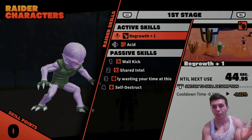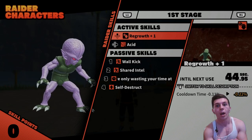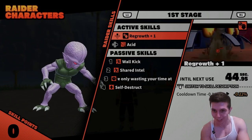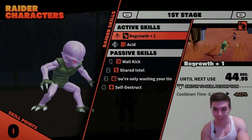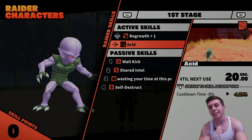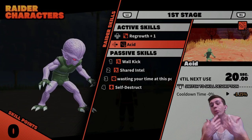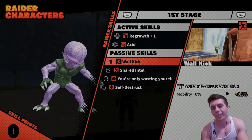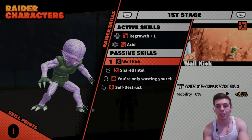The best move for Cybermen is Regrowth — it's your opportunity to catch a survivor off guard and land the self-destruct move on them. But I upgraded it once and it only chipped off five milliseconds, not five seconds — five milliseconds. So I don't think upgrading Regrowth is worth it at all. Acid already has a low cooldown so it's situational at best. Wall kick — I don't really think that's worth upgrading either.